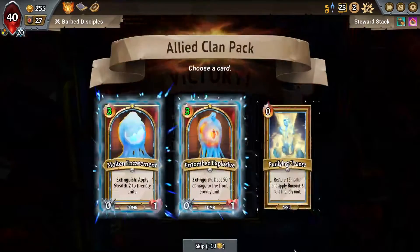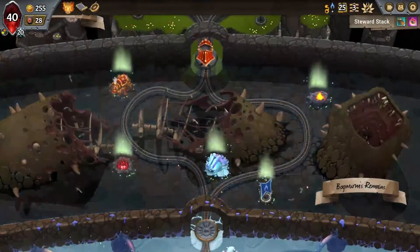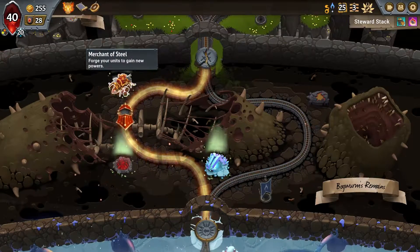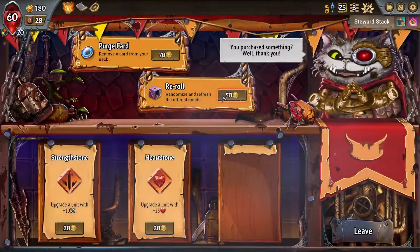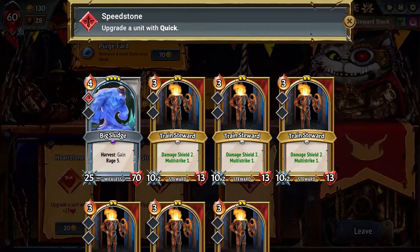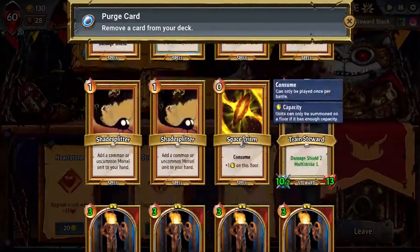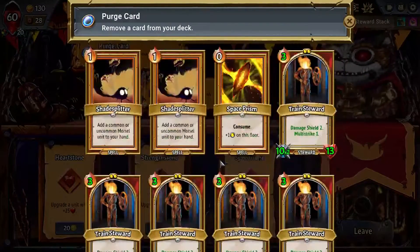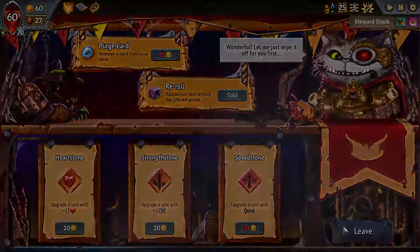Damage shield is great, most of those are great. Don't really care about that - we'll pick a purifying cleanse. It's okay to do stuff like that in this run. I don't think we want to give him quick - I don't think quick is very good. I will kill a single chain steward for now because we definitely don't need all of them.